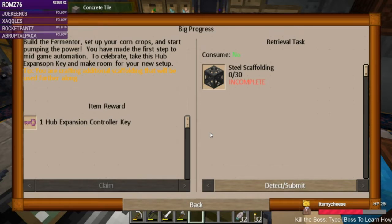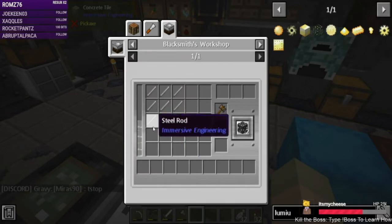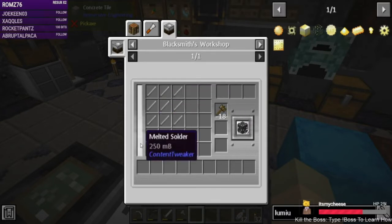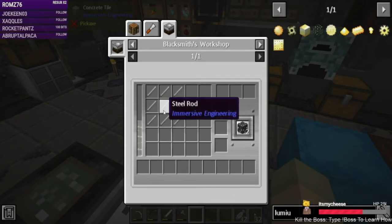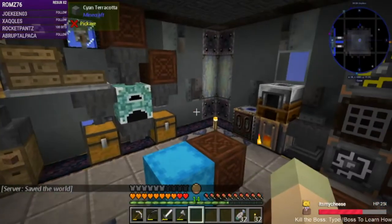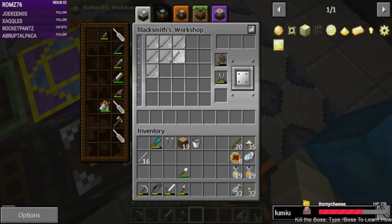We have all those done and this is the one I'm currently working on: steel scaffolding. We need 30 of them and we get an expansion key when we finish. Steel scaffolding is made in the blacksmith's workshop with a bunch of solder and steel rods — you make two per crafting, so we need to do this 15 times. That's 15 times 9 steel rods, and we can do four craftings with one bucket of solder, so I'll need four buckets of solder.